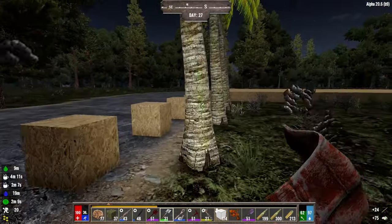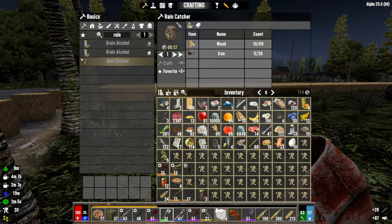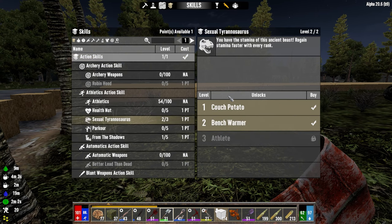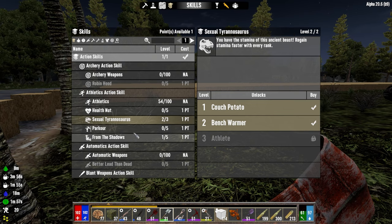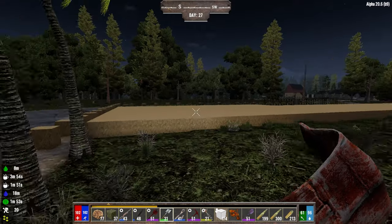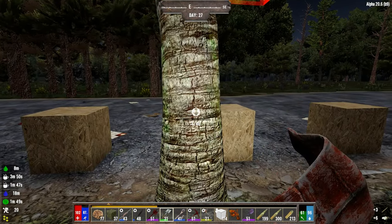Coffee regens stamina fast enough - it's a really good thing to have. So the auger is probably the biggest upgrade you can get here if you're going to do the straight farming thing. I'm the farmer person and I usually get a few points into this, which also helps with stamina regeneration before you have the auger.